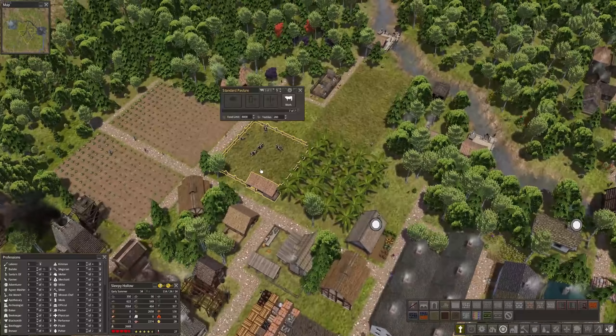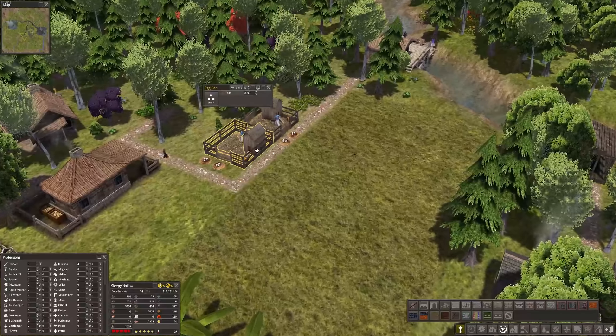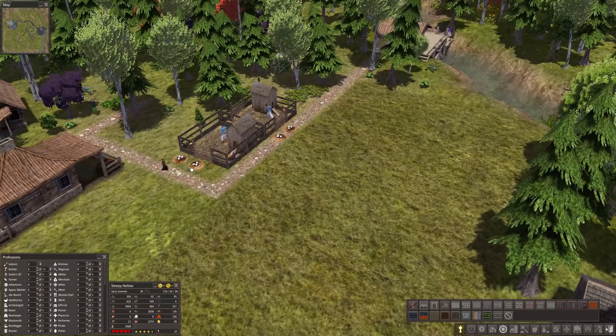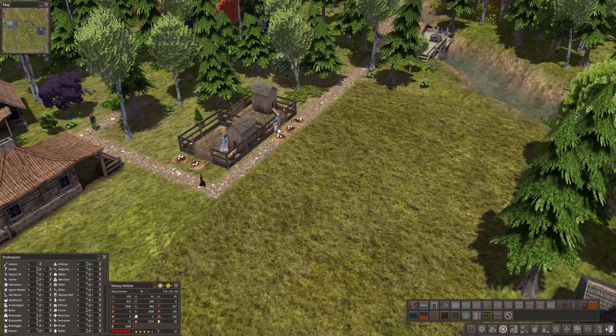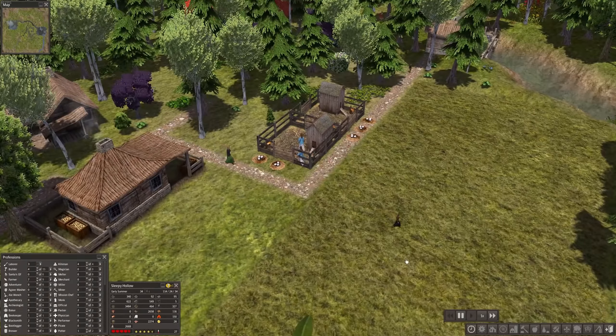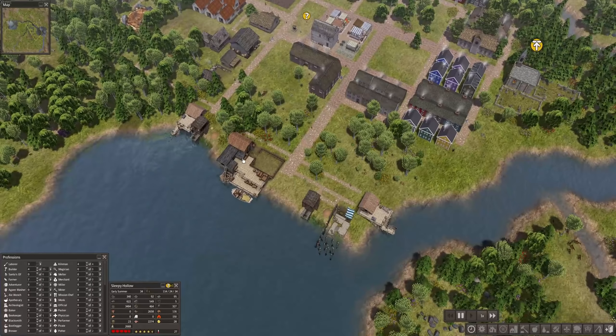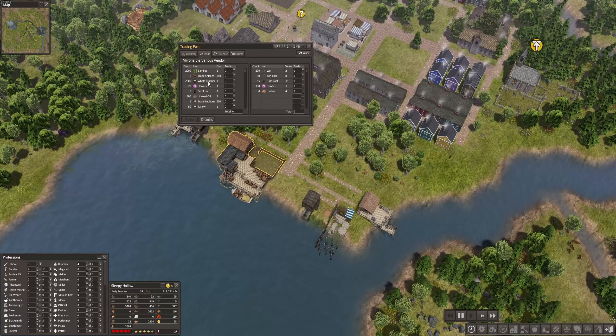I'm also building another pasture. I hope they're producing enough eggs — there seem to be so many that they're coming up on the side. We can see 36 eggs as the latest harvest from that. Hopefully with a new trader we get some more animals.